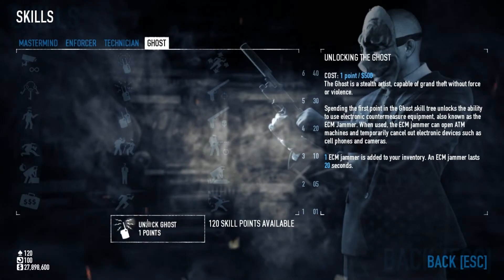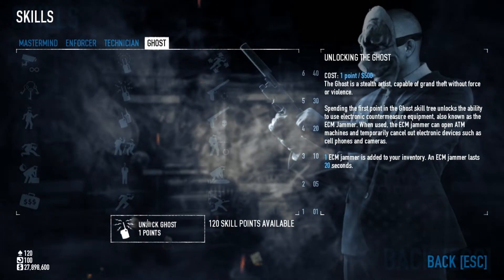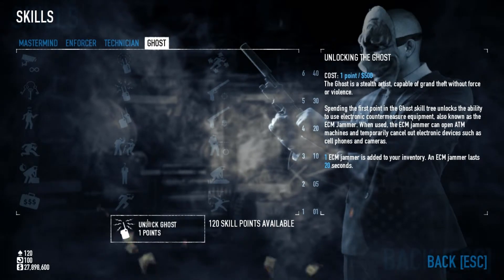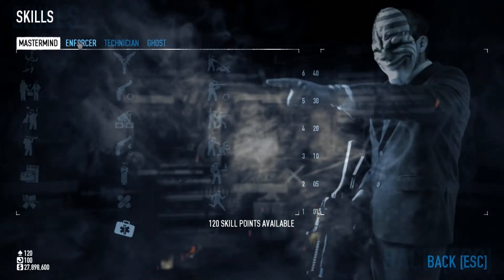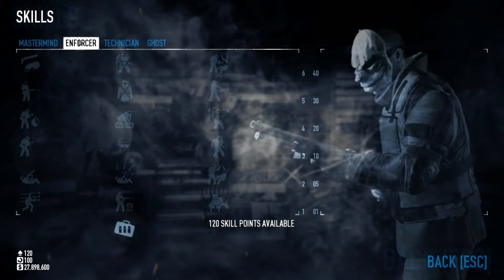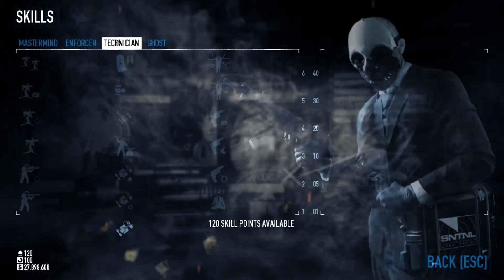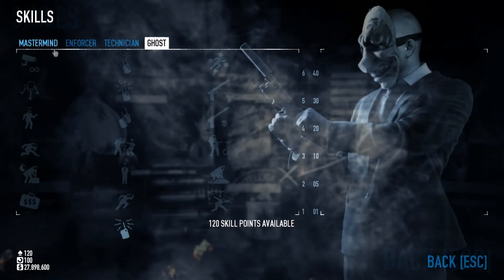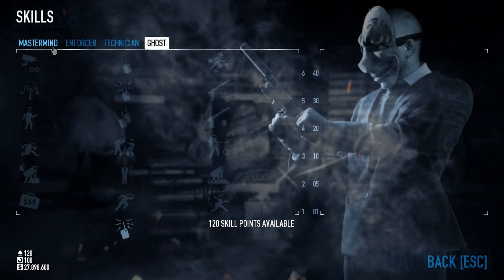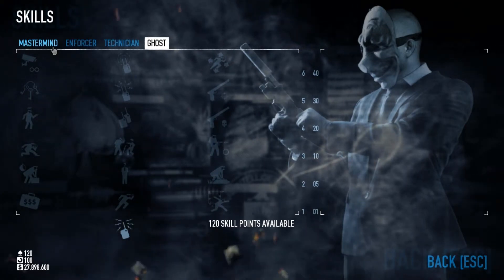This is the skill tree. This is where you spend your skill points after each level up to make you a better heister. There are four skill trees: Mastermind, Enforcer, Technician, and Ghost. Each one plays differently and each one has different strengths and weaknesses crucial to completing tough heists.